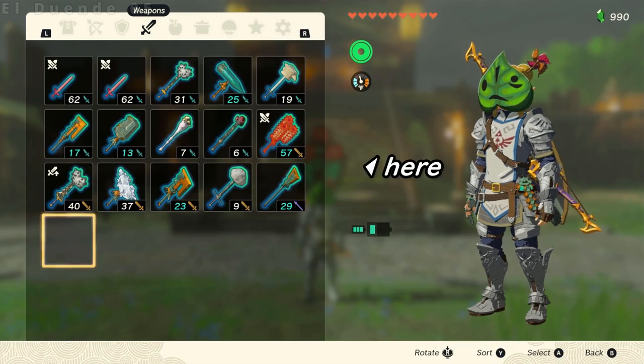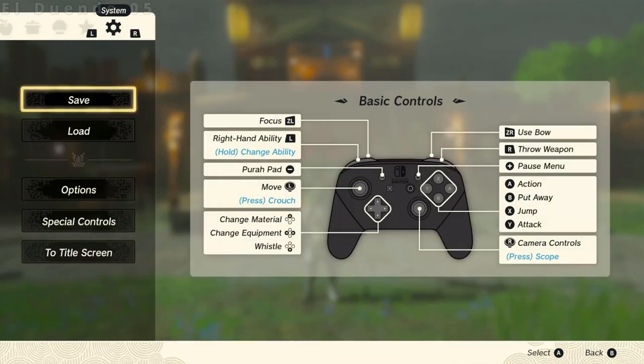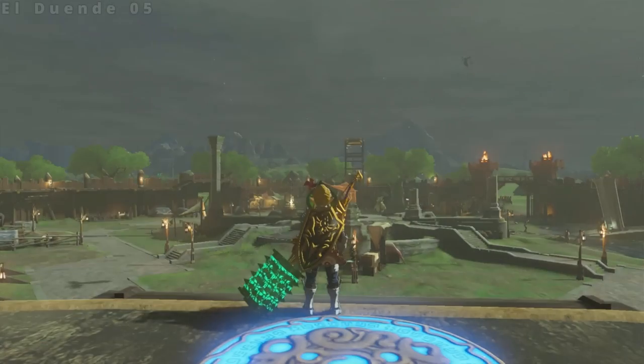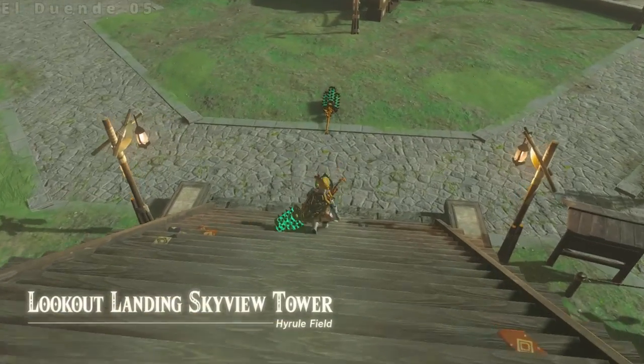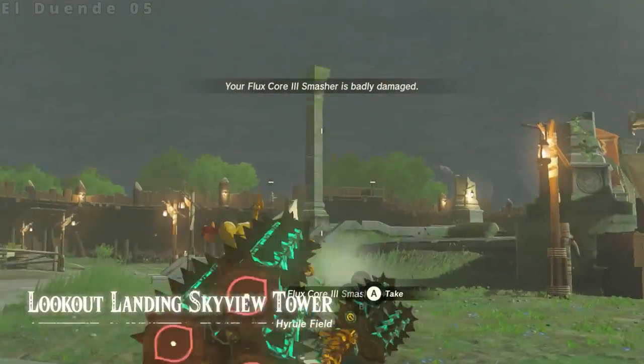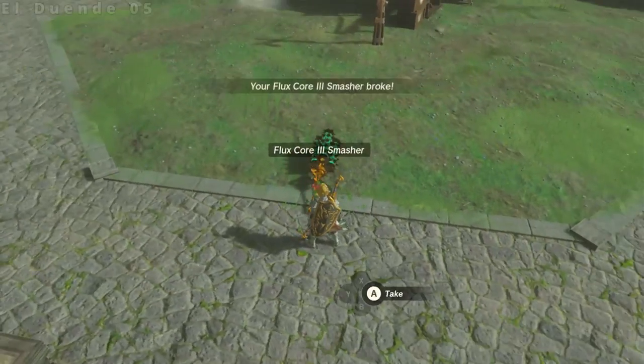You should see the weapon show up for exactly one frame. If you timed it right, you can simply load a file near the coordinates where you dropped the weapon, and it'll be waiting for you when you get there. It's really that simple — just make some space and claim your prize.